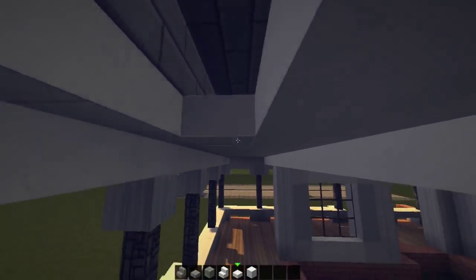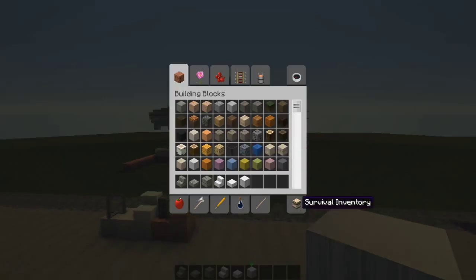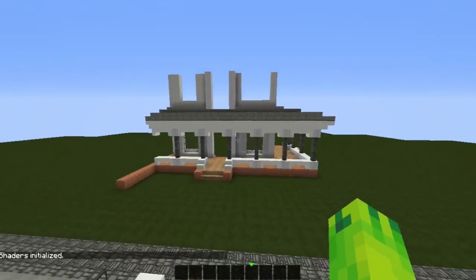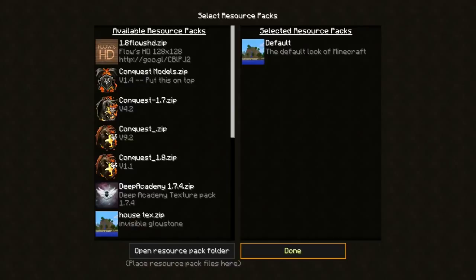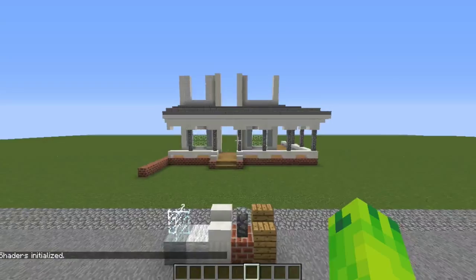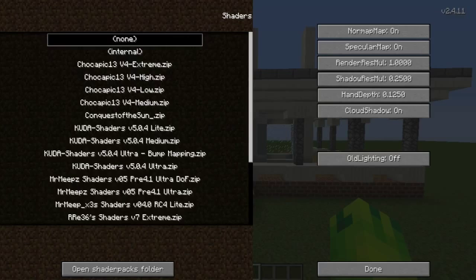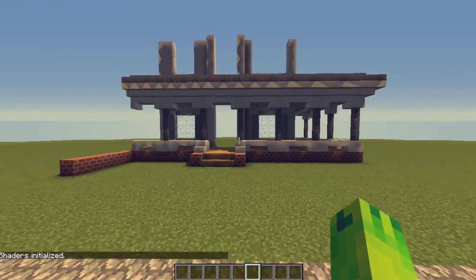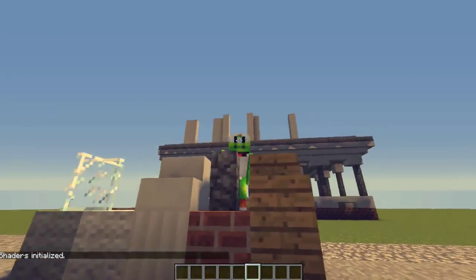Next episode we can put some lights in here and work on the front some more. That's what we got done in the first episode - not too much but it's starting to look really cool. Without shaders and in default texture pack it looks a bit rough. I'm doing exams right now so recording times may vary. Anyway guys, thank you for watching the video - leave a like if you did enjoy, and I'll see you in the next video.